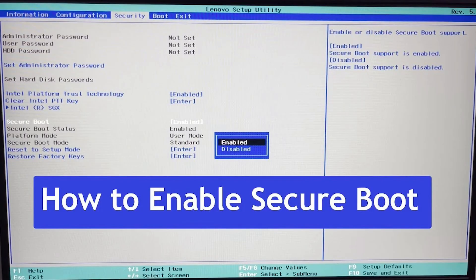In my case, it was actually grayed out as an option. So you have two solutions. One is checking the Secure Boot keys — if all of them are labeled as default, then you're fine and you can move to the next step.